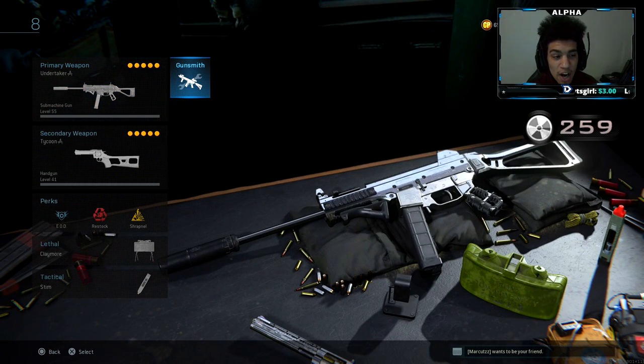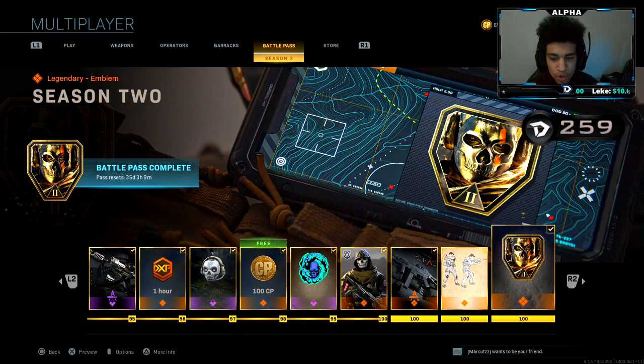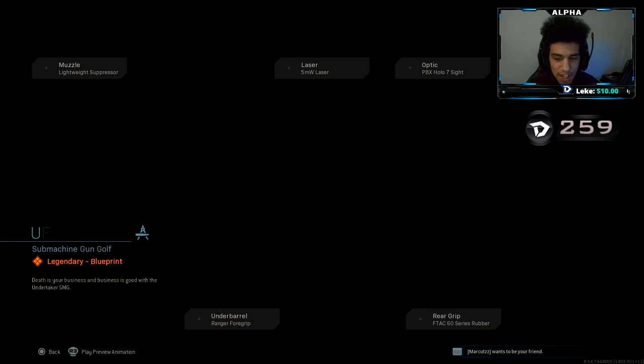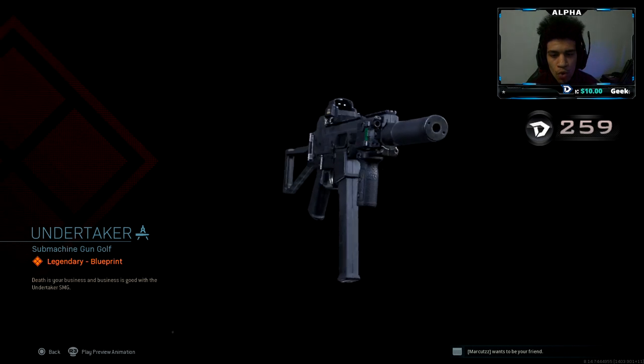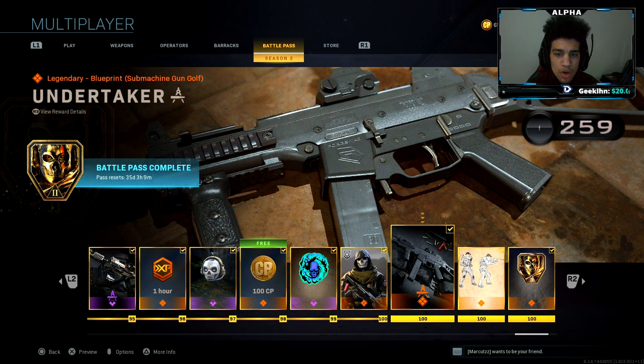And guys, we're using the Undertaker variant. You get this thing at tier 100 in the battle pass. I'll show you guys. And the ironsight on this thing is so much better — like, it's a game changer. Your boy dropped two tactical nukes today in today's video, I should say.